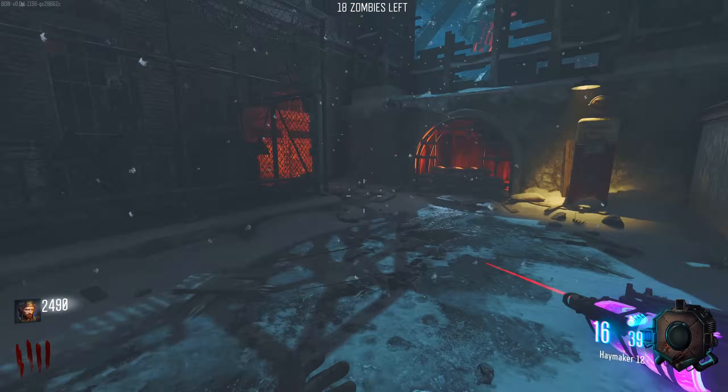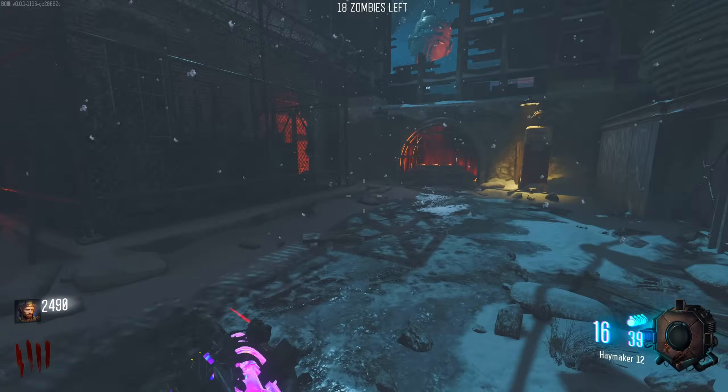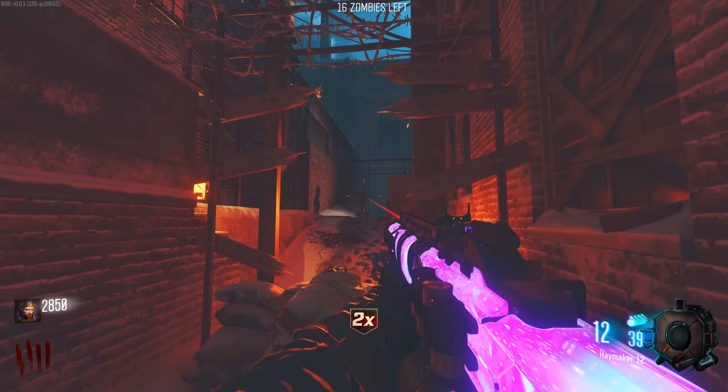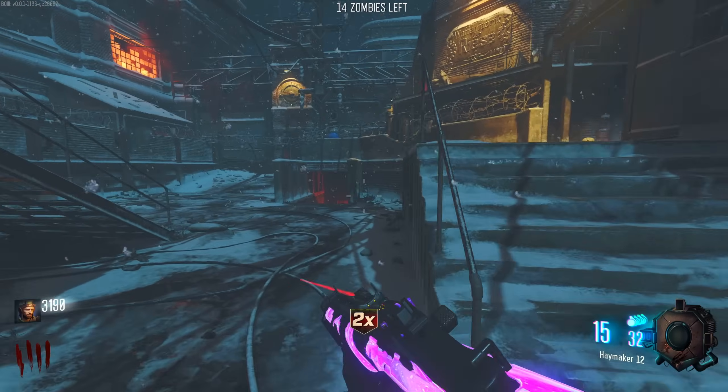Jug is in the spawn. If we actually manipulate the points really well, we can get Jug right now. Wait for this to very nearly run out and then pick it up - we maybe need like seven or eight kills with double points to get our hands on Jug this round.